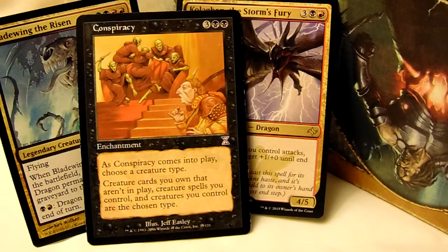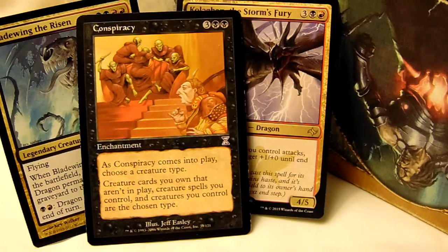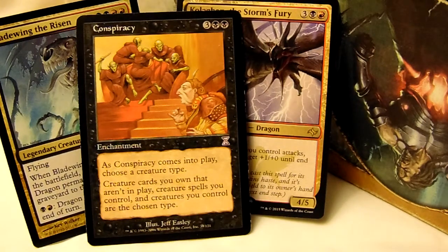Three colorless, two black. As Conspiracy comes into play, choose a creature type. Creature cards you own that aren't in play, creature spells you control, and creatures you control are the chosen type. That pretty much covers everything — if it's being cast, if it's already out, or if it's anywhere else, including exile if you can interact with that somehow. They now become whatever you want.